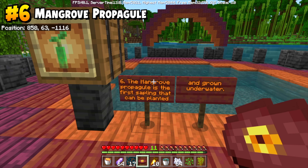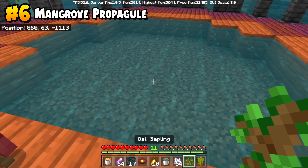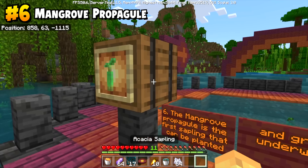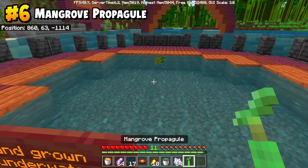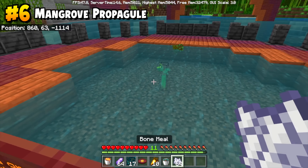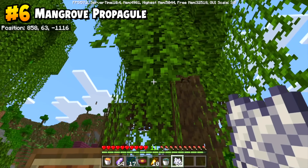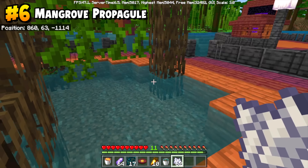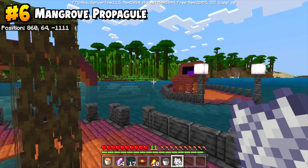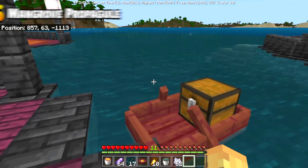The mangrove propagule is the first sapling that can be planted and grown underwater. This sounds crazy — surely oak saplings would work? No, they do not. Acacia saplings, any other sapling — none of them work in water, but the mangrove propagule does. This is actually really strange and can be used to do all sorts of weird things if you place it a bit deeper than you'd expect. Mangrove propagules grow from the water outwards, giving you beautiful trees that emerge exclusively from water.